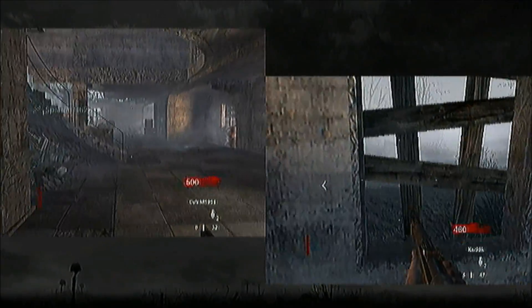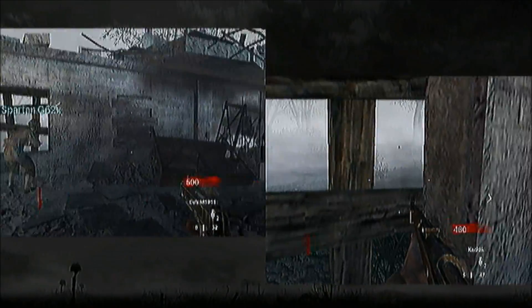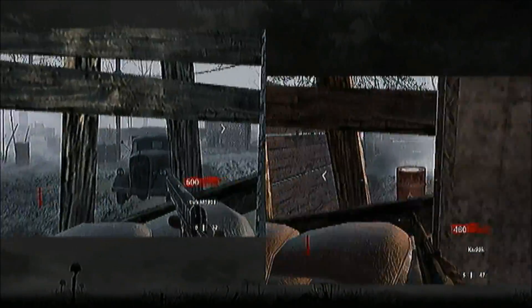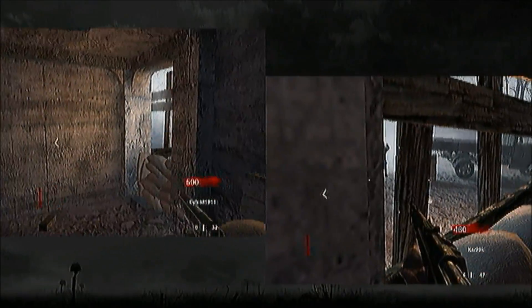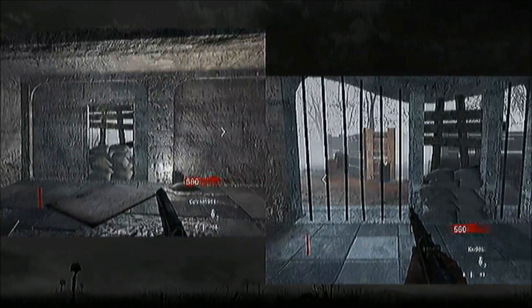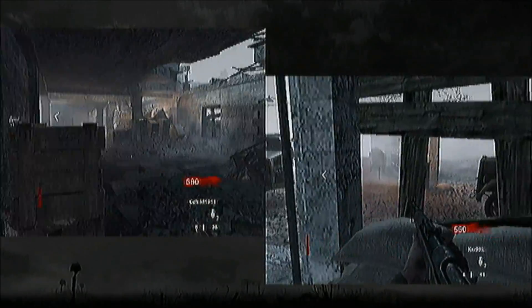It doesn't appear to be any zombies, which is kind of strange considering this is Nazi Zombies. Shoot them four times — that's a tip. If you shoot them four times and you knife them, you get the maximum amount of points per kill. Try and do that. Don't waste your ammo on the last shot.